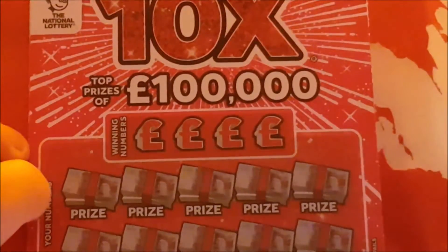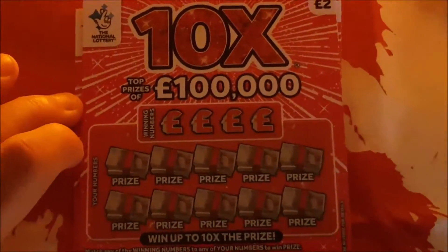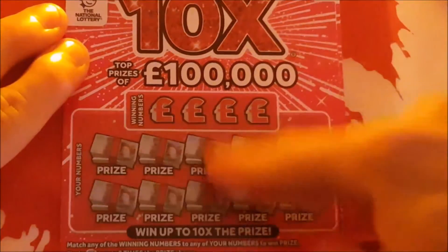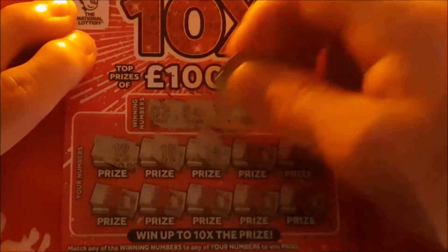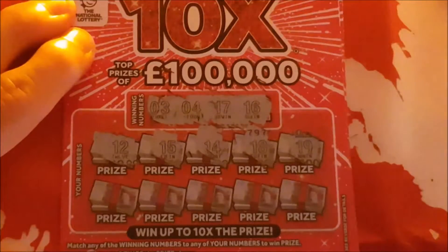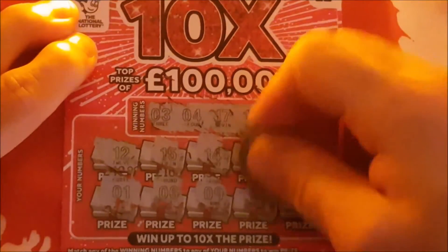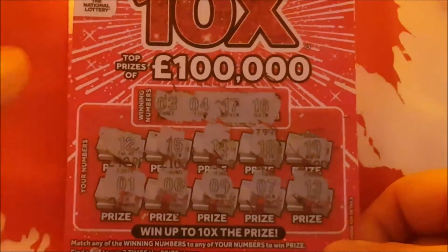Next up we have 10x multipliers. There we go, we can kind of see the clown again. For this one you need multipliers or the winning numbers — three of the winning numbers this time are three, four, 17, 16, 12, 15, 14, 18, and 19. Numbers revealed so far: one, six, nine, seven, seven, 13. Nothing there on that first card.